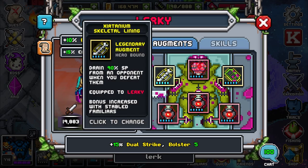And for the skeletal lining, I love the drain SP from an opponent when you defeat them. There are other bones to pick, but in my opinion, this is my favorite one.